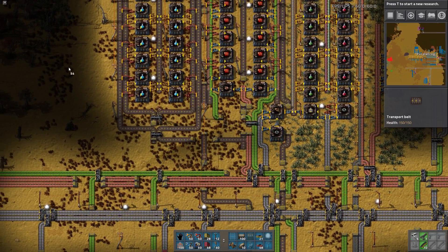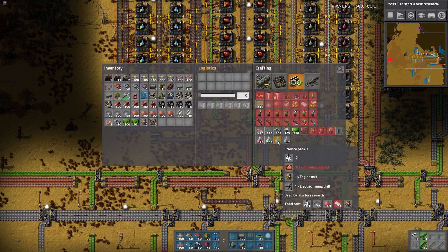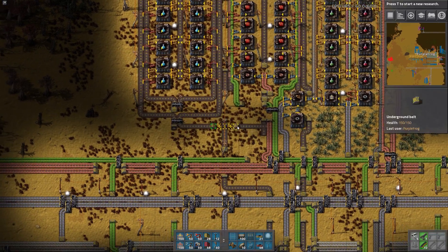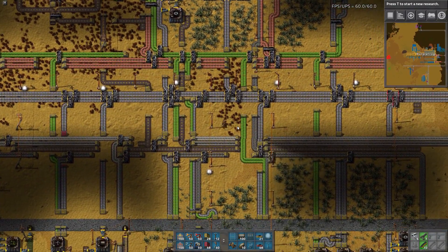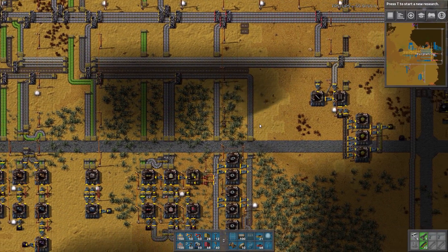I get the plastic in, which gets the advanced circuits in. That's one of the three components of blue science. Love the fact that my memory is having such issues right now — not physically, I mean in this game. Which means I need engines and mining units a second for those as well. Let's get plastic rolling, because it would be nice to have advanced circuits — although that's just for science. Got advanced circuits set up somewhere else, so plastic — we'll start here.